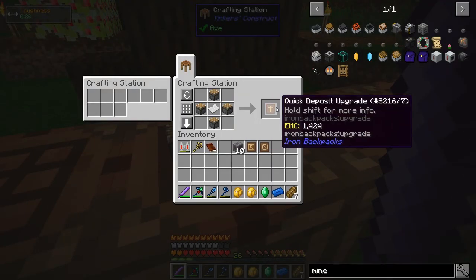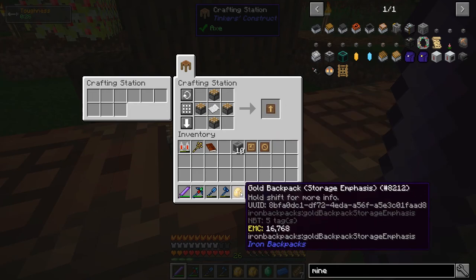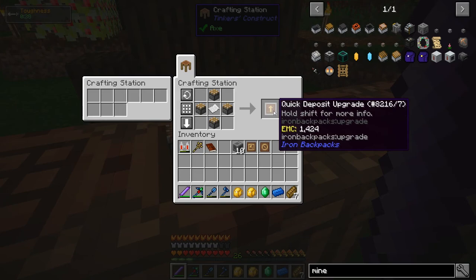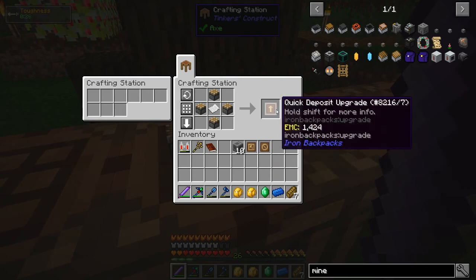And this is the quick deposit upgrade. Basically that allows you to dump the contents of an entire backpack into an inventory. So if I come back from a long mining trip and my bag's kind of full and I want to dump it all to be processed, I can just hold down sneak and right click on the inventory and it should dump the whole thing.